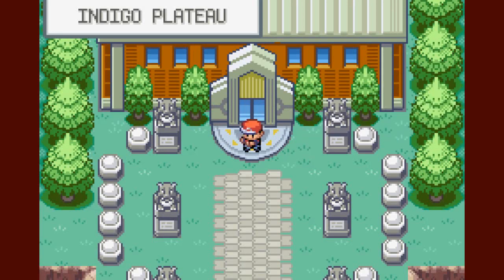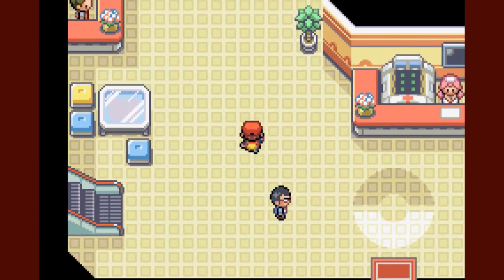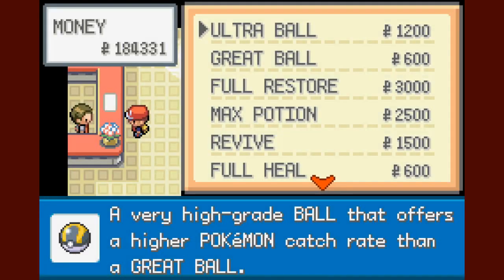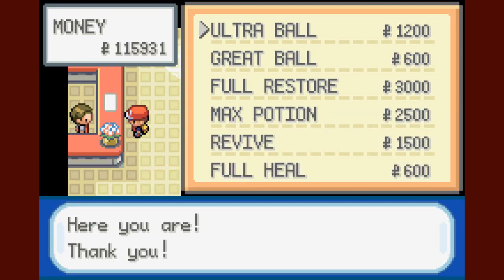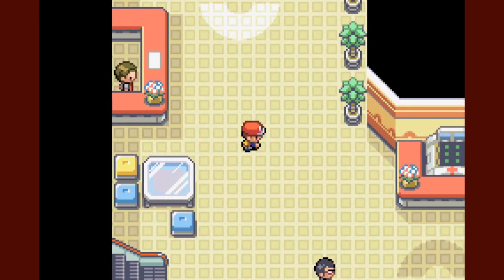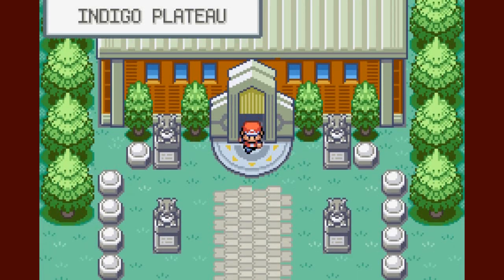I'll do that first and then fly to where the Rock Tunnel is, because that's the best place to go to get Zapdos. Zapdos is actually in the Power Plant, so that's where we're going. I'm not sure if there are trainers in there — I haven't been there in a long time. For Ultra Balls, I'm going to buy 57 to give me an even 60, just to be on the safe side. I'm good on healing items, so now I'm going to fly to the Rock Tunnel.